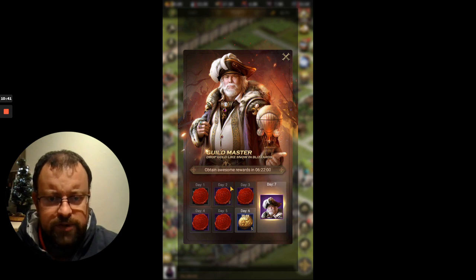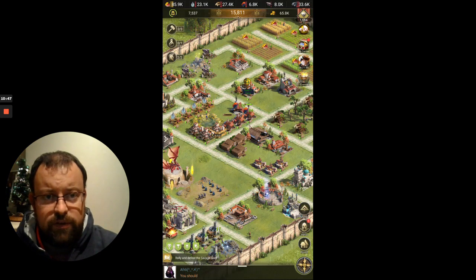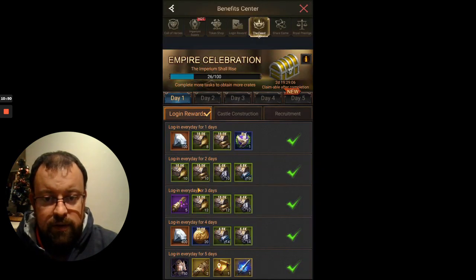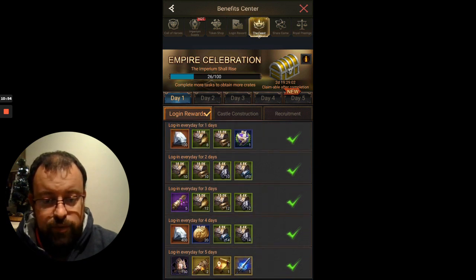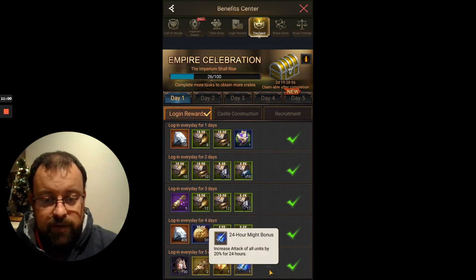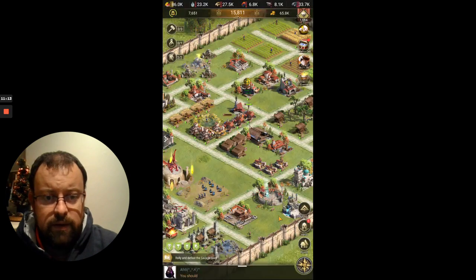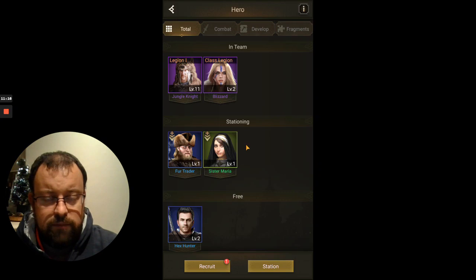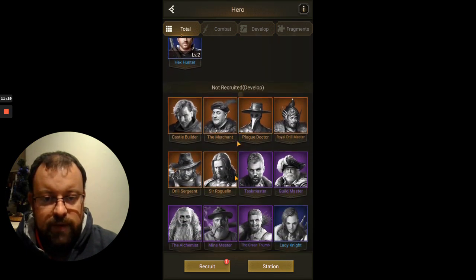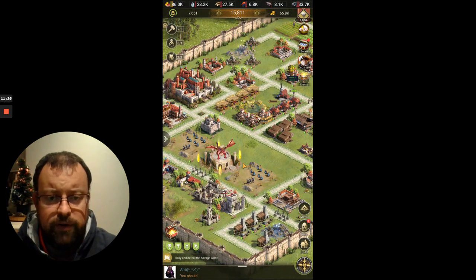On day five of the guild master event we picked up 500 gems, which was really good. And on the feast login event for day five logging in, we got two super recruitment tickets and an advanced teleport, so we can move right by my castles now. A 24-hour mic bonus buffing your attack, and you get 150 fragments for Jungle Night, a purple combat hero — that is all you need to obtain him. Unfortunately I already have Jungle Night so that's a duplicate, but if you don't have him that's a nice addition.